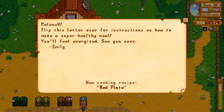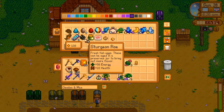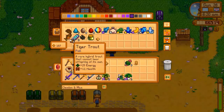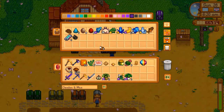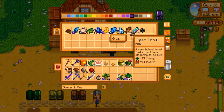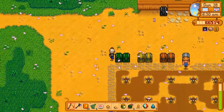We can go down to the traveling merchant today, and Emily sent us a recipe for red plate. I'm going to get these out of here so I don't forget. These were all things I was supposed to take to people — I think I may have missed my opportunity to do the earth crystal. I might as well open some geodes. And let's go check in on our lovely chickens.